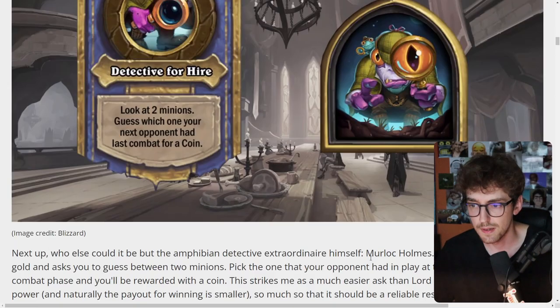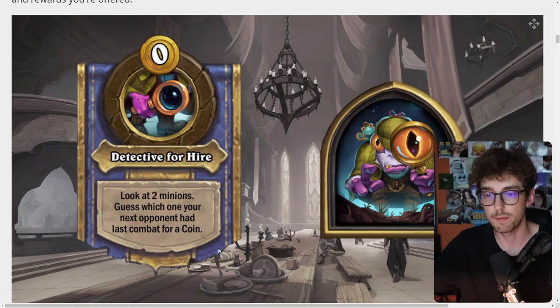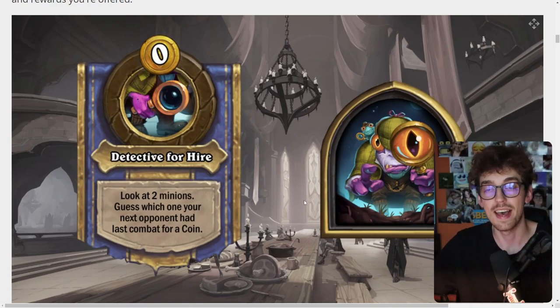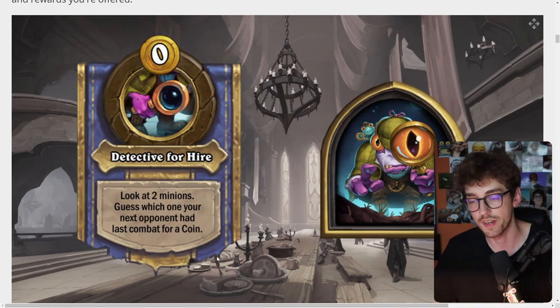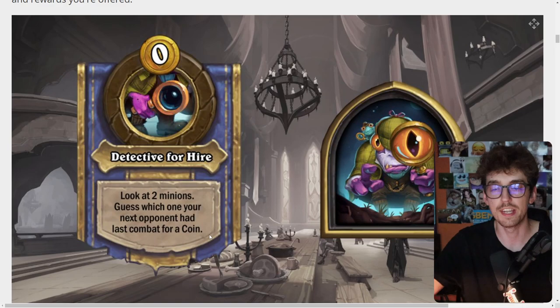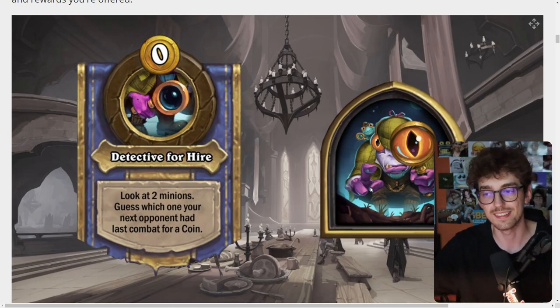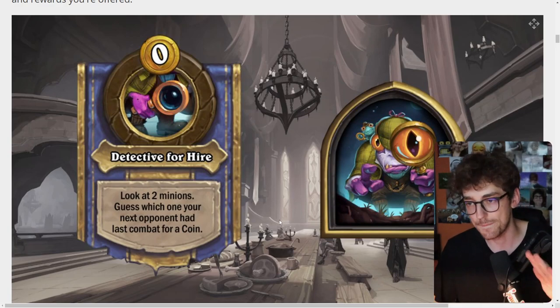The other hero is Murloc Holmes. Zero-gold hero powers are usually pretty good. The ability is called Detective for Hire: look at two minions and guess which one your next opponent had last combat for a coin. This is kind of a gamble — sometimes it's going to be pretty obvious, like if you face a mech player and it shows you a demon and a mech, you take the mech. But you basically get a coin every turn if you can guess correctly, which is like a worse Lord Barov or a Lich King without the downside of taking damage, although you get the coin a turn later.